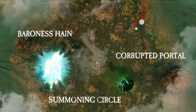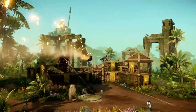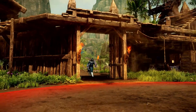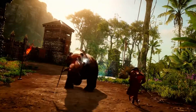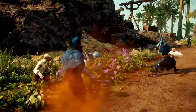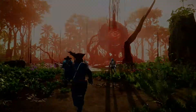But defeating the enemy isn't the only way to win. Outpost Rush has plenty of other objectives too. Build cannons and give your team the edge in an Outpost Siege. Summoning Circles give players a chance to summon some of Aeternum's most fearsome creatures to fight on their side. Collect Azoth Essence to make an offering to the Corrupted Portal. If your team sacrifices enough Essence, you'll be rewarded with a powerful advantage.